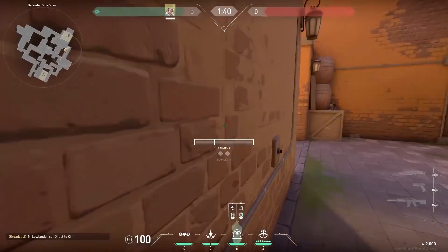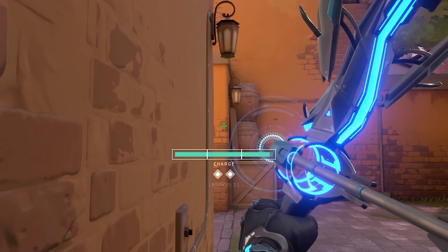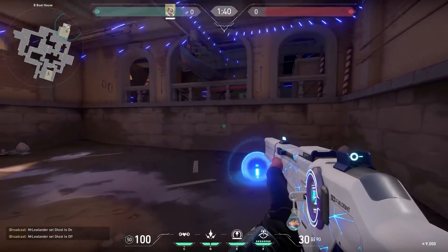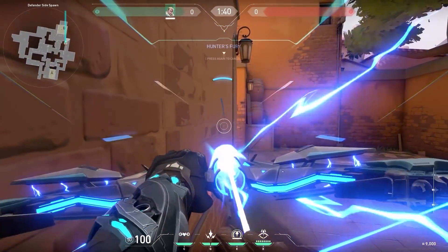Now let's go to Ascent for a very easy Sova lineup. If you want to retake B on Ascent, simply go to this corner, aim at the wall, and shoot your arrow with full charge and two bounces. The recon dart will land in Boathouse — easy info for you. If it gets destroyed, you're almost sure one enemy is in Boathouse. Most of the time it will scan at least one, so use your ult for easy kills.